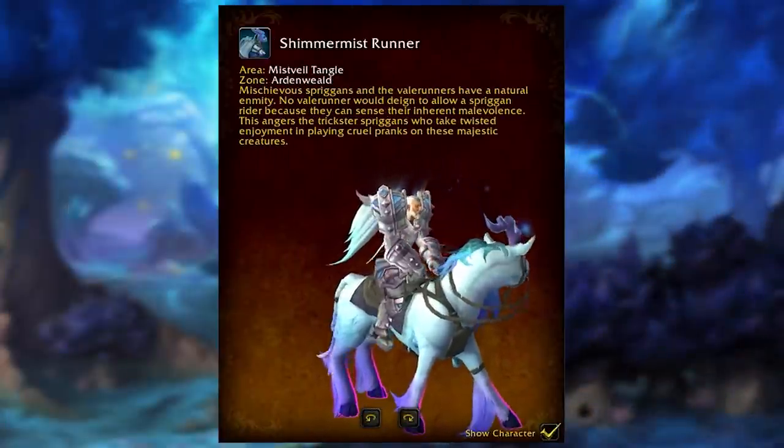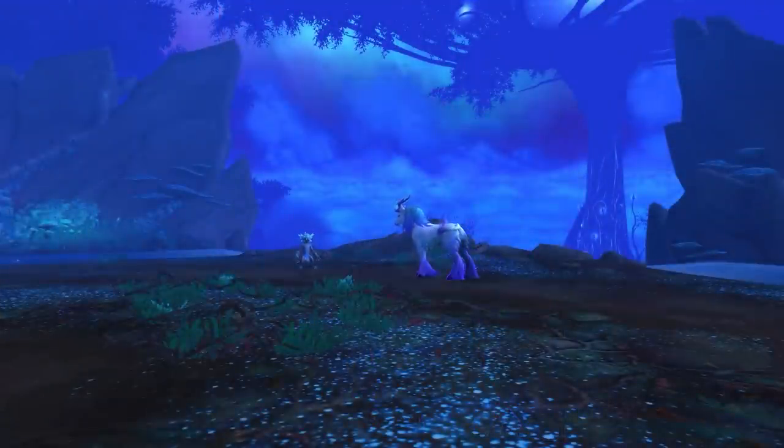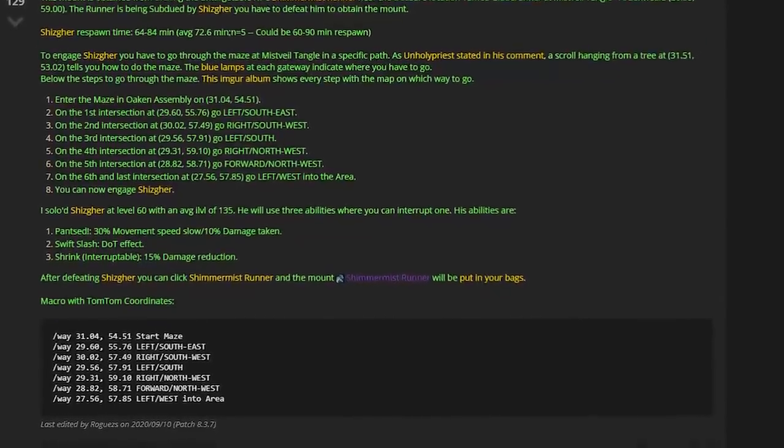The next mount is the Shimmer Mist Runner — a unicorn mount you may have seen in Tirna Sci but can't interact with normally. You need to do a specific thing to make the NPC interactable. Shout out to Rogues on Wowhead for the full list of TomTom coordinates.